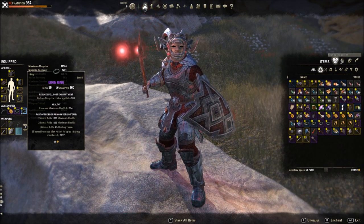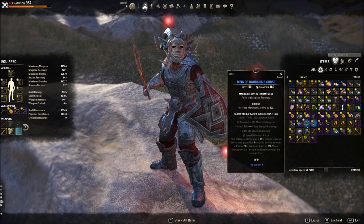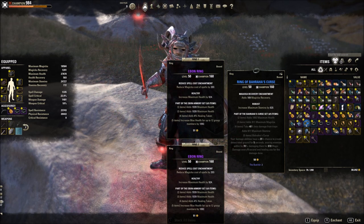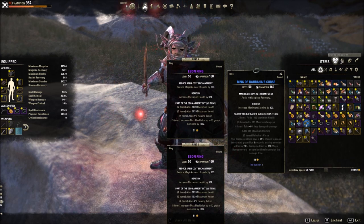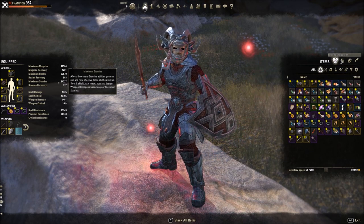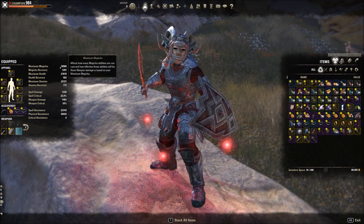I've been using Bahara's Curse, which is good for clearing trash and group dungeons. But for higher-end content, you really need to provide something to the group. Almost 1,100 health really helps those ultra glass cannon DPS survive during Trash Phase. So it gives me a lot of health, which allows me to put points into other stats. I'm at 24k stamina and 18,000 magic, with decent magic recovery, all in heavy armor.